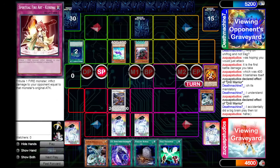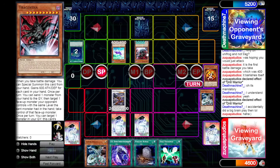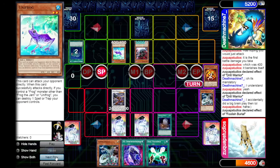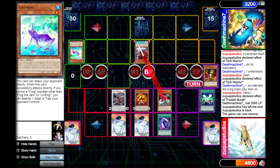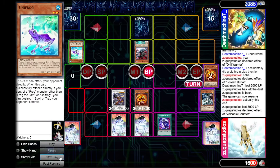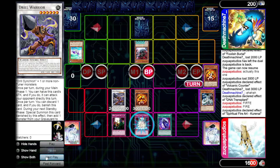Spiritual Fire Art Kurenai has to use original attack, and Trigodia is a question mark monster so it does not have an original attack — it would deal zero damage. Instead, we activate Foolish Burial to send a Volcanic Counter from our deck to the graveyard, then activate DDR, discarding Soul Exchange to summon our own Volcanic Counter. We attack over the Unifrog for 2000, then attack into Trigodia with Cyber Valley — we both take 3000 damage. Then we activate DNA Transplant calling Fire and tribute the Drill Warrior, which is now a Fire monster, to kill our opponent.